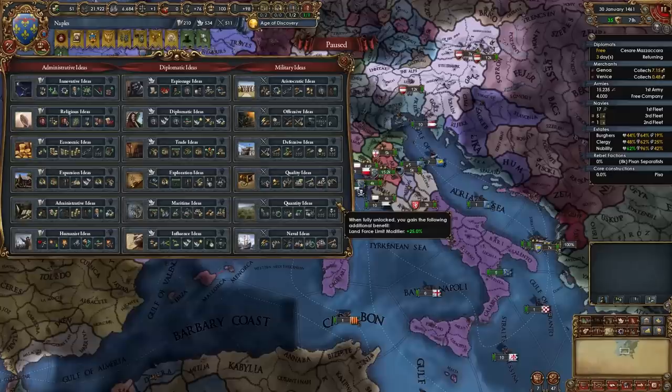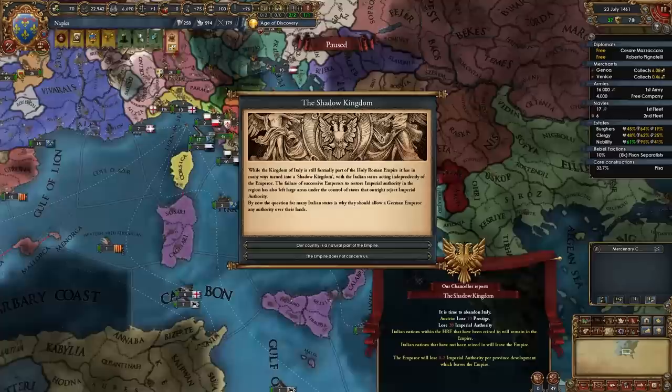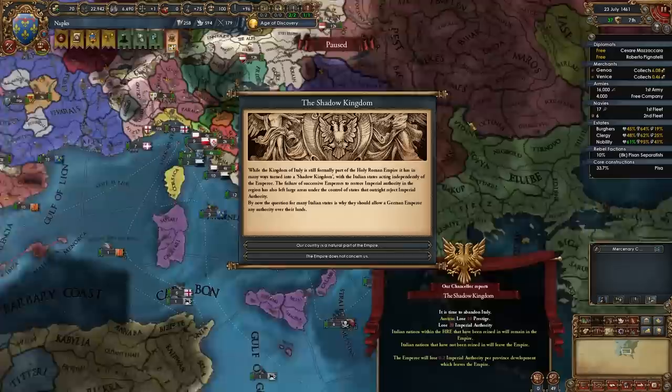For your first idea group as Naples, I do recommend opening up with Quantity Ideas. This isn't as much for the army as it is for the economy, because Quantity has really nice policies with other idea groups we're going to take, such as Trade and Economic. So Quantity Ideas for your first idea group.